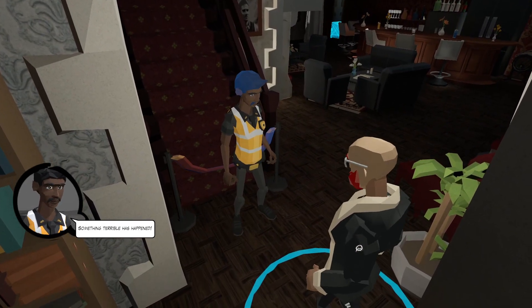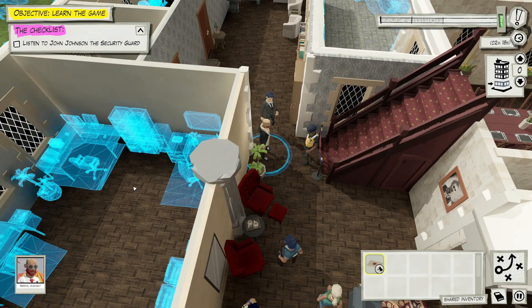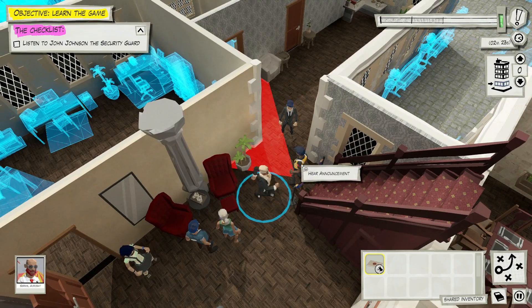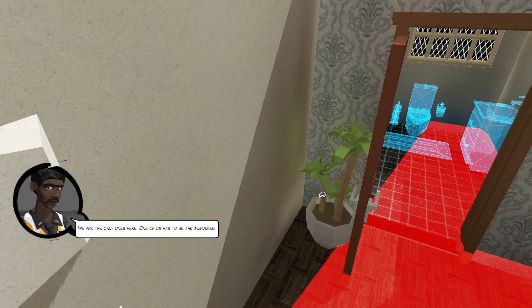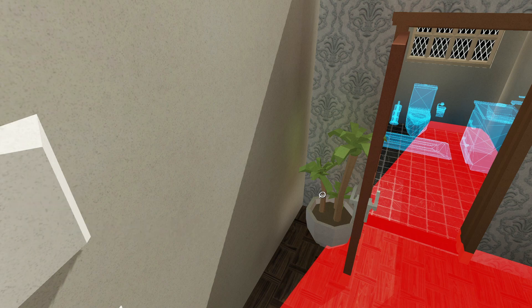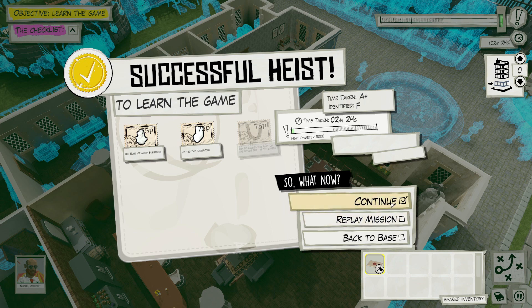Excuse me everyone, we have an announcement - something terrible has happened! I went to check on Lady Mary Susanna and she's been murdered! We are the only ones here, one of us has to be the murderer, no one can leave until we solve who did it. I think I'm going to leave it here for now. Let me know if you want to see the rest of this - there are two more after this. Thank you so much for watching, bye bye for now!